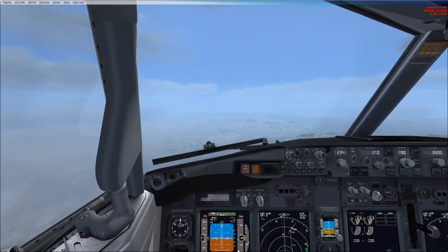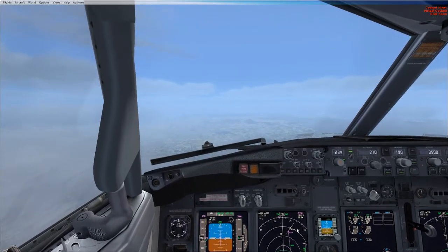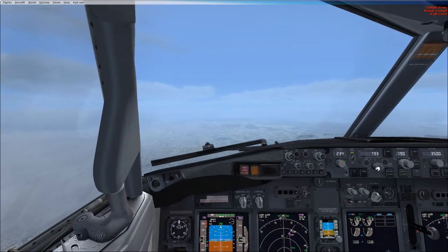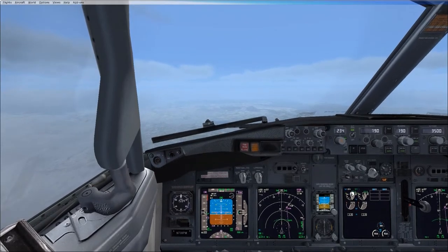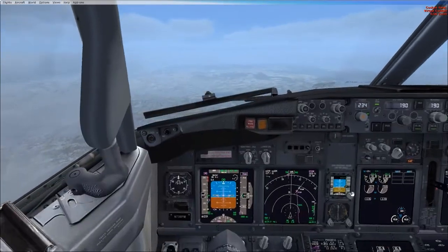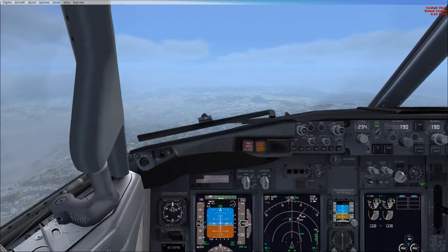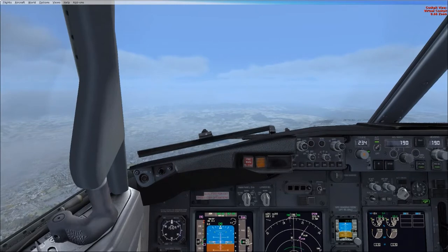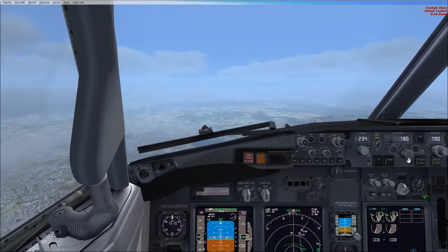So let's take flaps 1. Flaps 1. And let's bring the speed back to 190. Can you see how that 190 is sitting above the 1 — the green one on the speed tape? Good, so we want to stay above that. Let's take flaps 5. Flaps 5. And let's bring the speed back to 180, which again is sitting nicely above that green number 5.